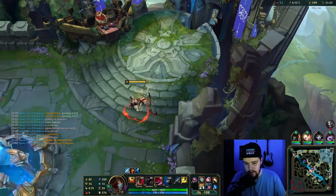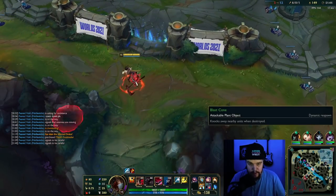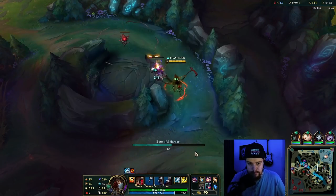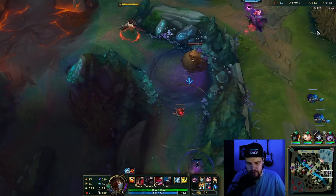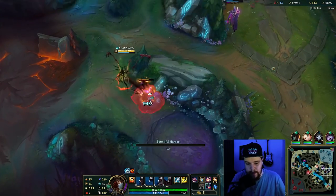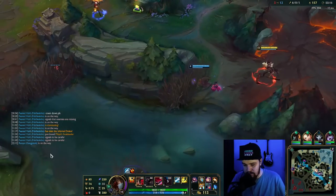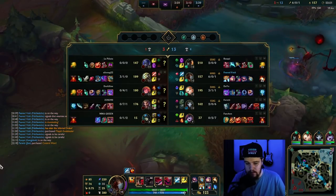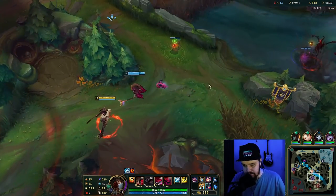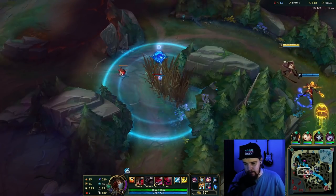I'll use my Futures Market there. Most likely Yi is topside right now so I'll ping my Gangplank to be careful. I've got three Dragons and very good ganks off on bot lane — I've killed Zoe and Draven. Save them there with the Fear. My kill diversity isn't very high, but it's not a big deal. I want to go for top Scuttle. Yi playing for bot lane doesn't really do anything for him right now — what I want is to take his camps.